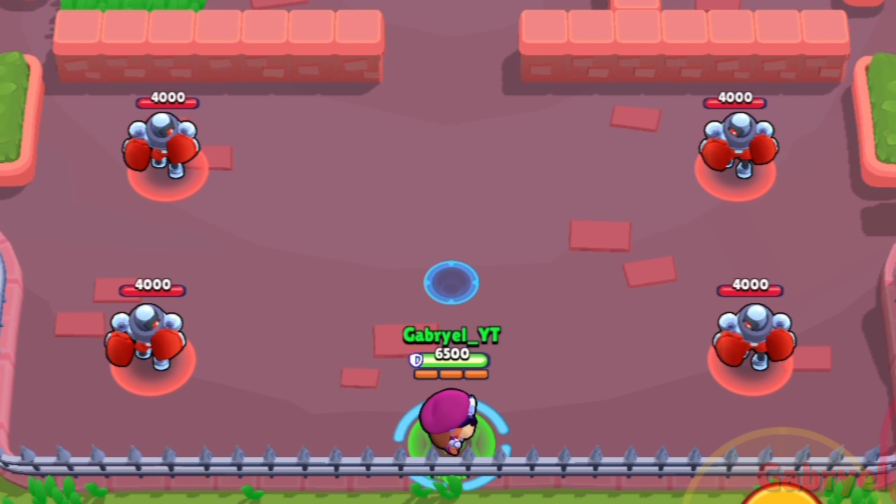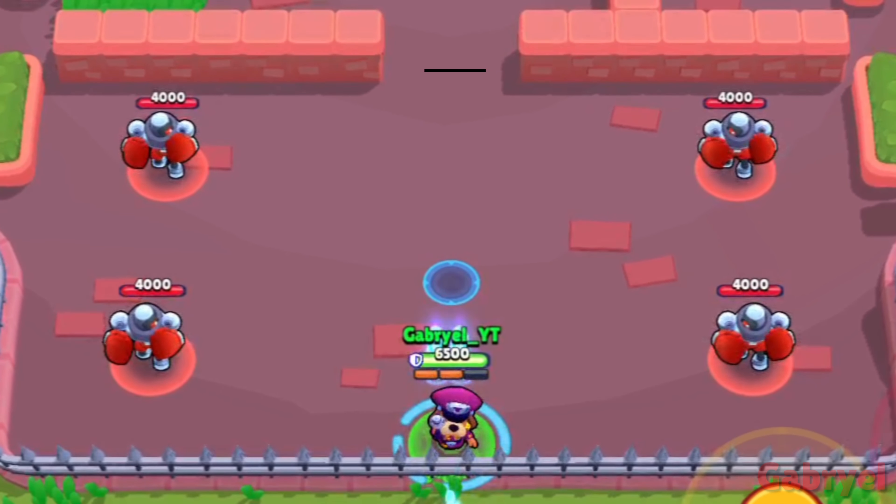Ruffs. Same thing as Rico — every bounce he does with his attack makes his projectiles go a bit longer.